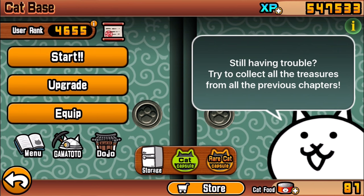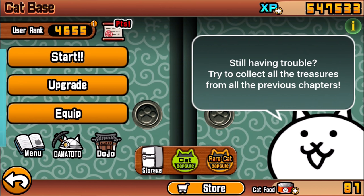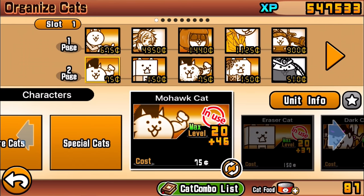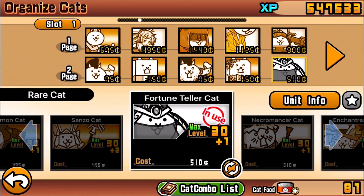For today I'm going to be showing you guys a cat that is particularly great against floating enemies, and that my friends is not the Sanzo Cat because we already showed that video previously. It's the Fortune Teller Cat. I feel like this cat is kind of underappreciated and not really used too much, but it's actually pretty powerful if you use it in the correct scenarios with the right combinations of cats.